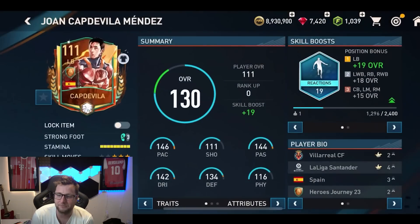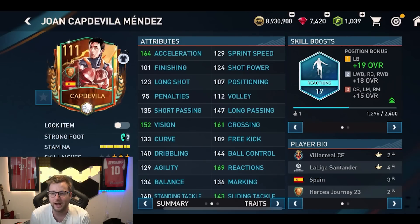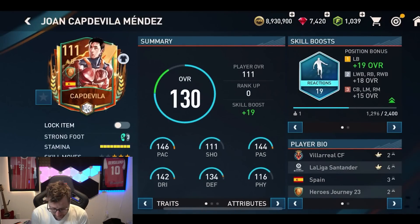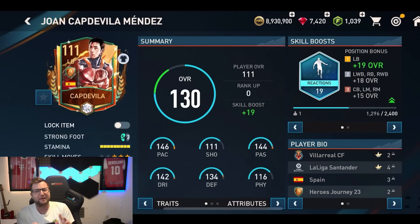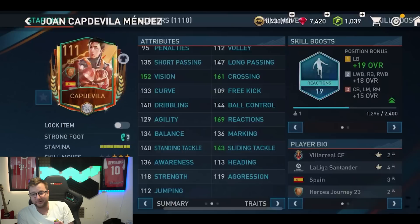Our final player on the squad — let's see his work rates. High defensive work rate, medium attacking work rate. He is a bit slower, but he does have some decent defensive stats, which is nice. He might be kind of my least looking forward to using card just because he's not the paciest left back, but he also isn't max ranked. With his skill boost, that boost on acceleration gets him to 164 acceleration. A decent looking card for sure — it'll be interesting to see how he plays in game.